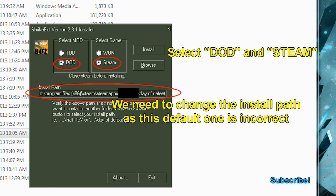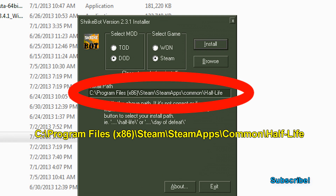Now here's the important part — a quick recap: Steam changed the system that their games used to work on, so the default installation path is no longer valid. We have to change that, so go ahead and change it to what I have on the screen — I'll write it out for you just to be safe. Once that's written in correctly, you can go ahead and hit install, and then we're good to go.